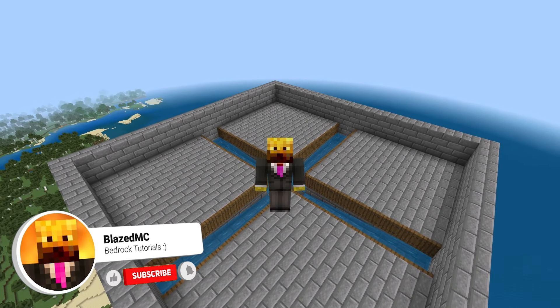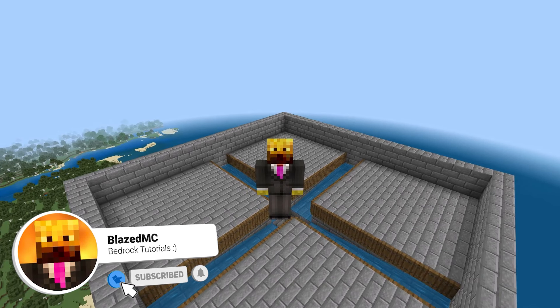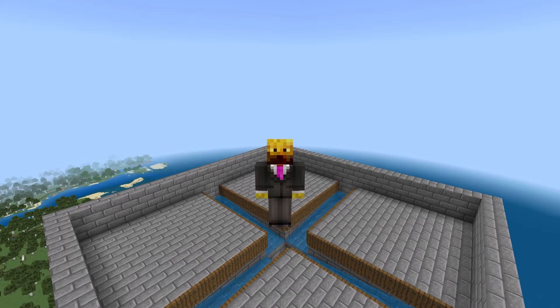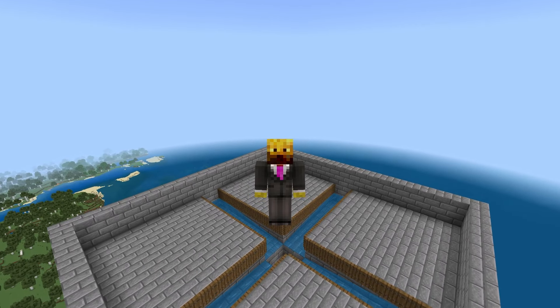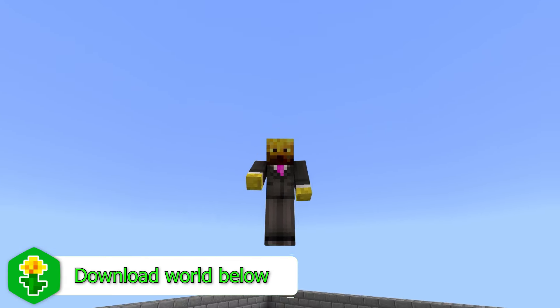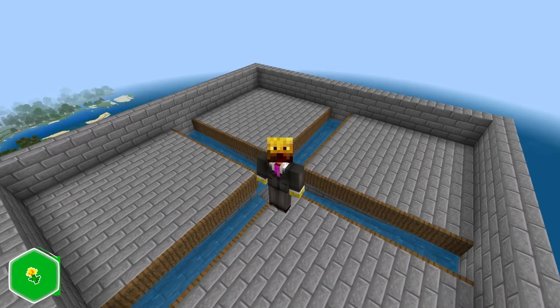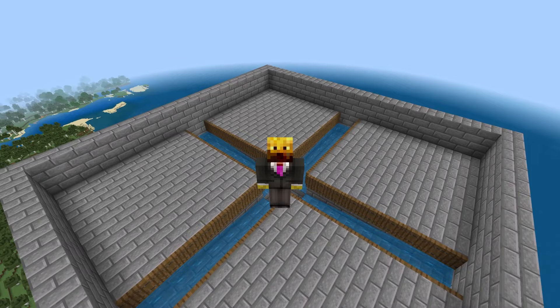We're so close to done this farm — just a couple more steps, so make sure to stay in there. If you're enjoying this video, please leave a like and subscribe. Also, you can download this world — it's the first link in the description — if you want to check the dimensions or don't feel like building it. Next, go to any one of the sides, place a temporary block one block up, break that, and then put a roof over top of this entire thing. Be careful, as mobs could start to spawn. I'm in peaceful mode now, but later I'll switch to hard mode.